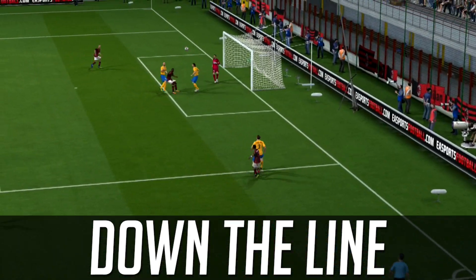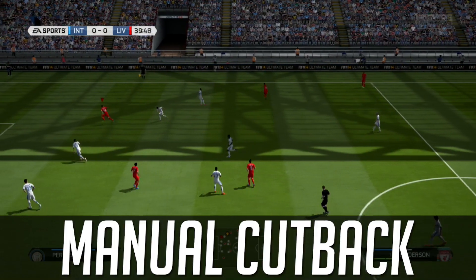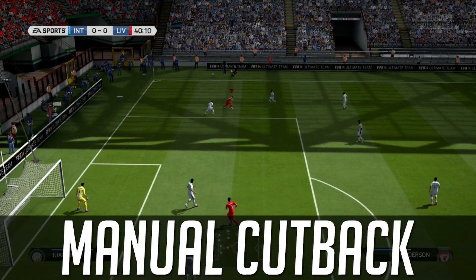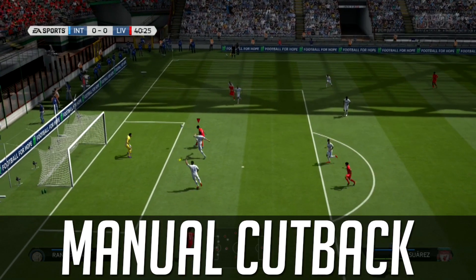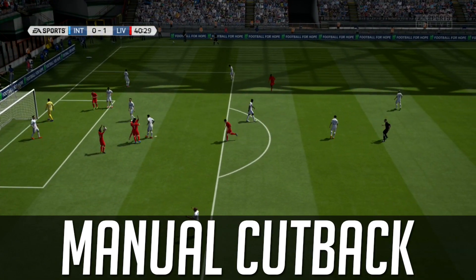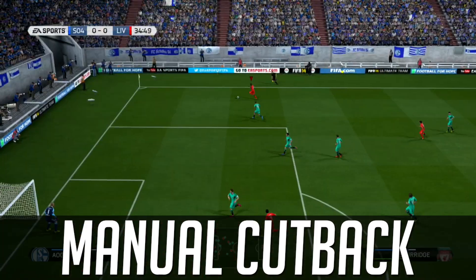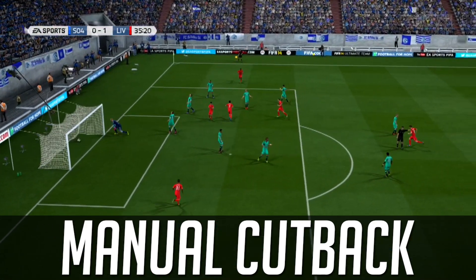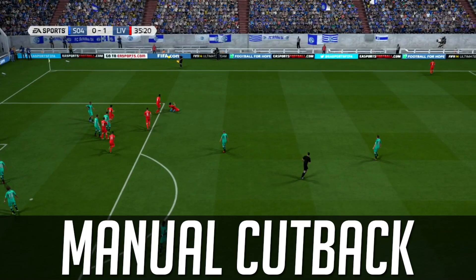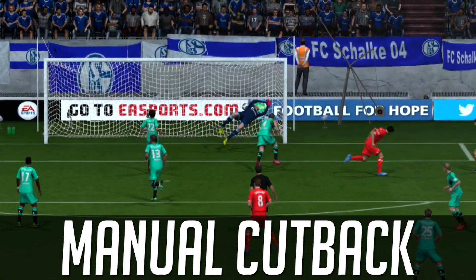Going down the line and crossing increases your opportunity to score goals, but you've got to switch it up. The manual cutback is fairly similar to the early cross cutback, however you no longer need a diagonal angle from the provider — it's a lot more direct. Henderson provides and Suarez is never going to miss that. I like aiming for the near post so the striker can cut in front of the center back and score. Look at those — almost two identical goals from Suarez. I use one, maybe two bars of power depending on distance.